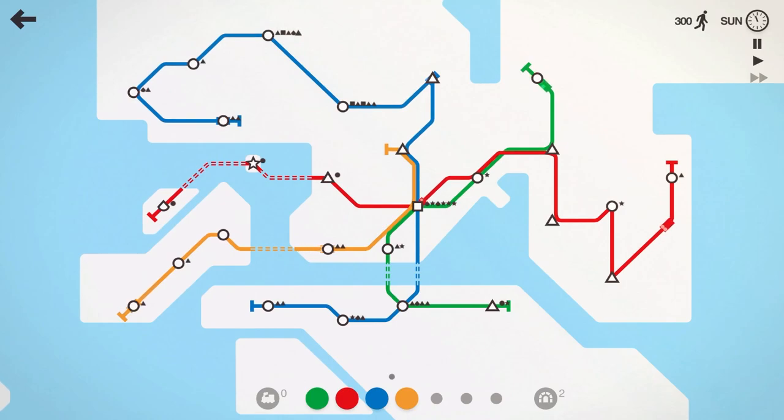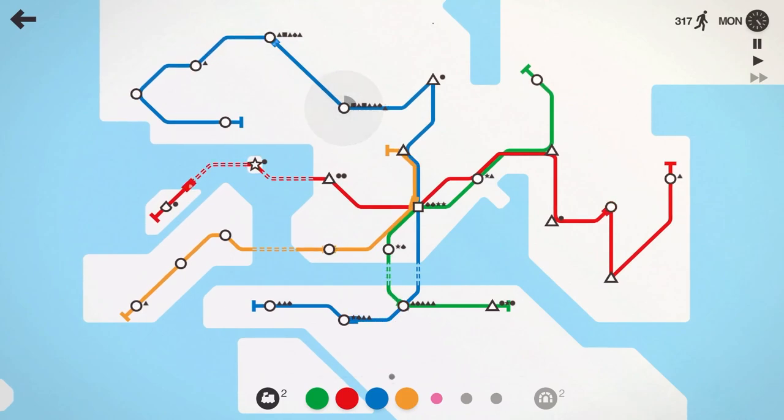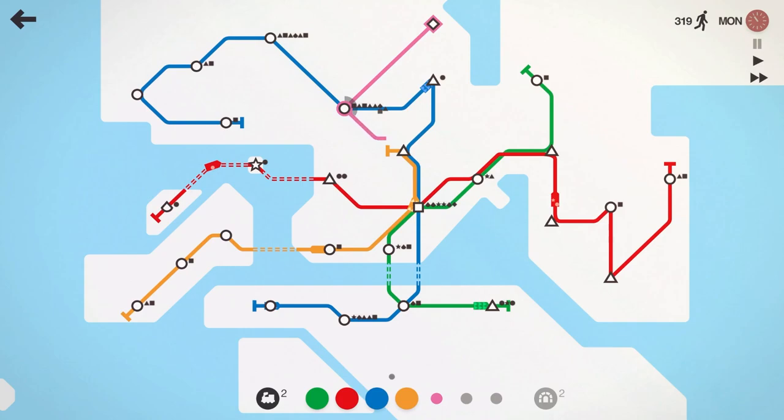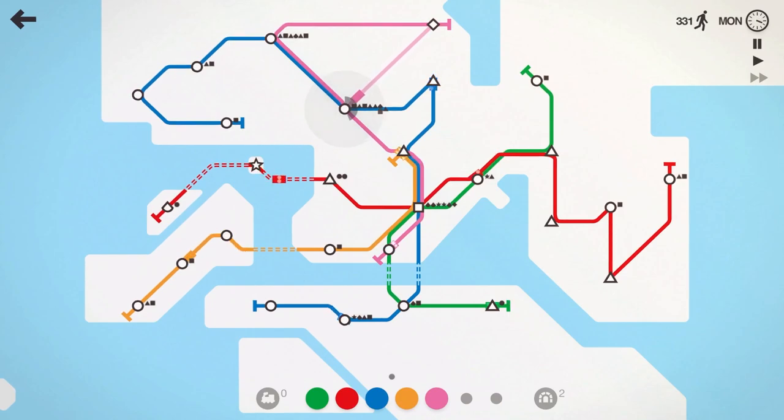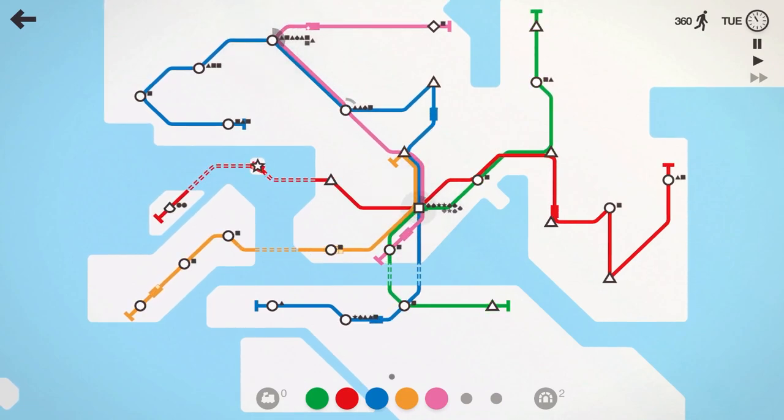Since we seem to calm down a little bit — now as I say that we're going to jinx it — leave a comment down below on how the videos are going, how the commentary is going, quality, quantity, anything like that. The more you guys tell me, the better. Let's pause here and see what we can do with the pink line. Let's grab the diamond, hit the circle because it seems to be a big spawner, hit the triangle, and loop up here to also grab that circle. We'll put two trains on that and get it going.